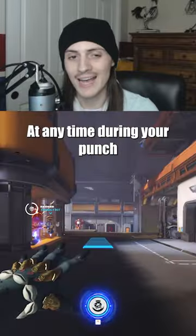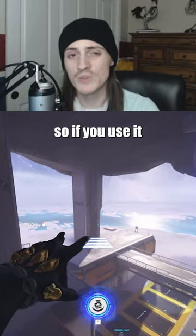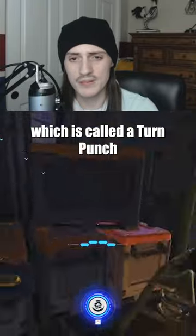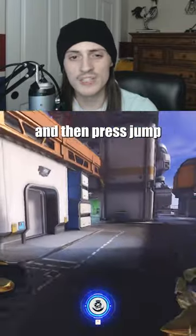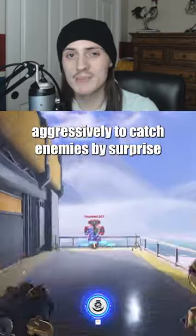Punch Cancel and Turn Punch: at any time during your punch, you can use jump to cancel it. This maintains your momentum, so if you use it at the very end of your punch, you'll travel farther. You can also use this to change directions — called a turn punch. Turn your camera as you're punching and then press jump to go in the direction you're facing. Use it to escape behind corners, or aggressively to catch enemies by surprise.